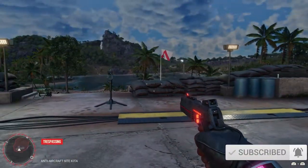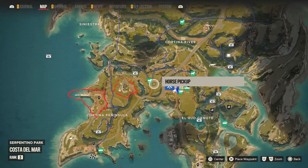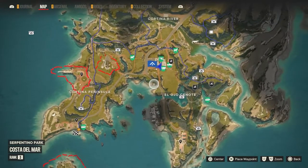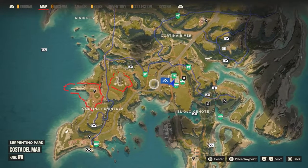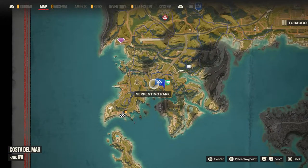The first AA gun is right here on the first island. You'll probably destroy it by accident while exploring. The uranium will be on your minimap. Right by the Cortina weather station there will be another AA gun. Once you fly around there, it'll pop up on your radar near Sorrentino Park. That's number two.